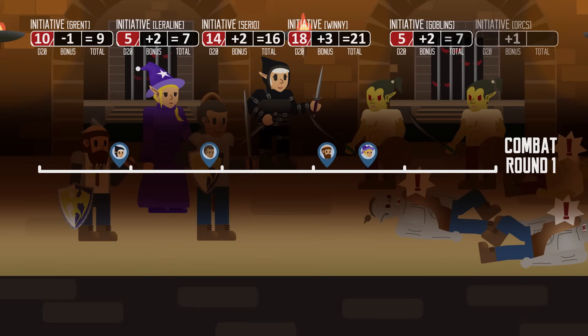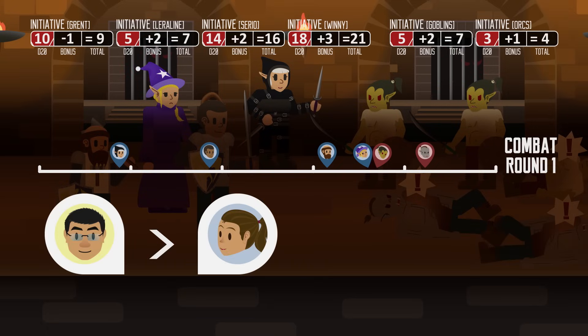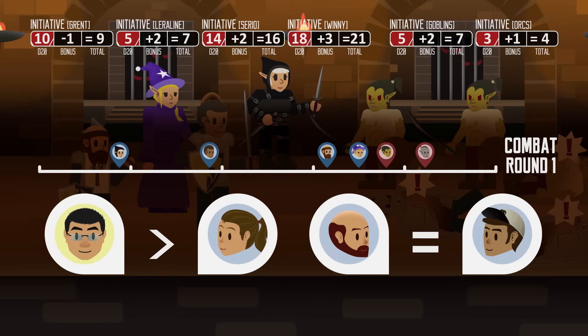The monsters get to roll their initiative too — the dungeon master would do this for them. But for simplicity, rather than doing it individually, their initiative is rolled for an entire group of identical creatures — in this case, one for the goblins and one for the orcs. The goblins tied with Laralene. In case where the initiative tie involves a monster, the DM gets to decide who goes first. I decide that she gets to go first. If a tie involves two players, they get to decide between themselves.